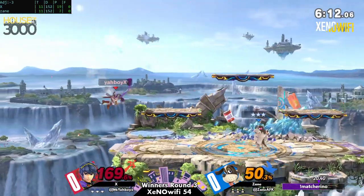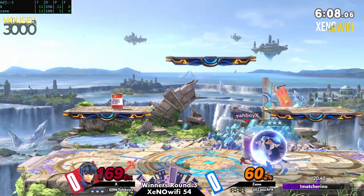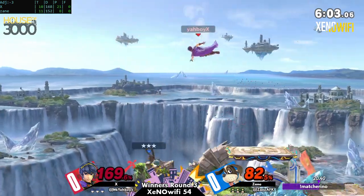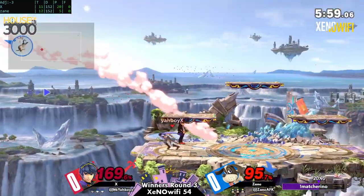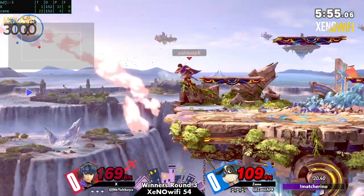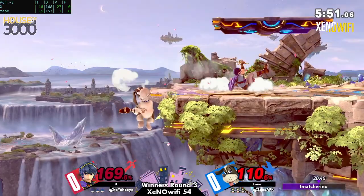Duck Hunt kind of has a little bit of the Marth effect where they might have a little bit of trouble killing. Marth still has that trouble he's always had netting kills at late percent. But I've also noticed that a lot of Marths like to innovate with the tipper side-b or f-tilt, and if X manages to do that, that could be a stock.